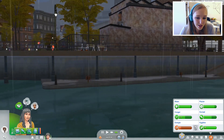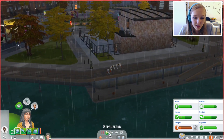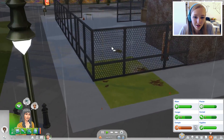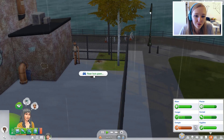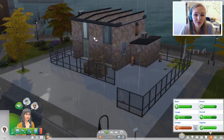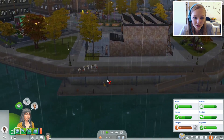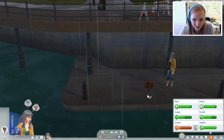Als je vijf vrienden maakt, dan krijg je de 'community wants to help' — de buurt wil je dan helpen. Dan kan je een shelter bouwen: niet op je eigen kavel, maar ergens anders mag je een hutje bouwen waar je kunt slapen. Dat zouden we dan bijvoorbeeld bij de karaoke bar kunnen doen. Misschien is dat toch iets om te proberen: gewoon vijf vrienden maken en dan van hun goedheid profiteren.